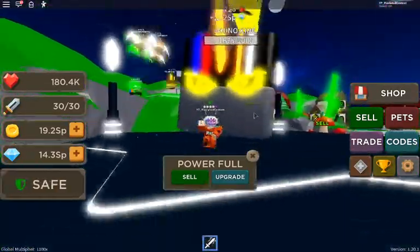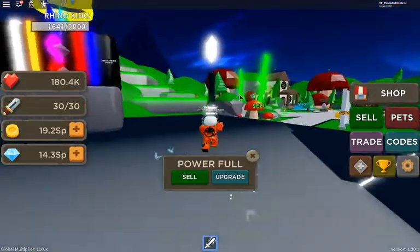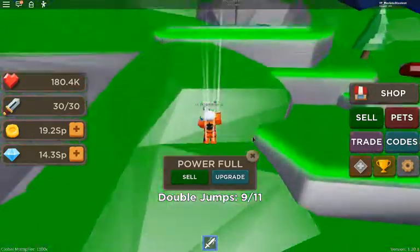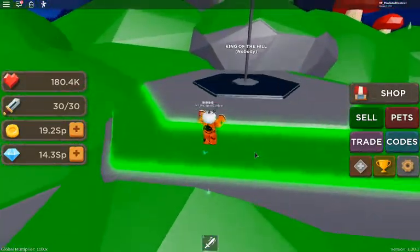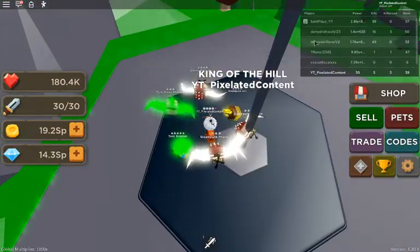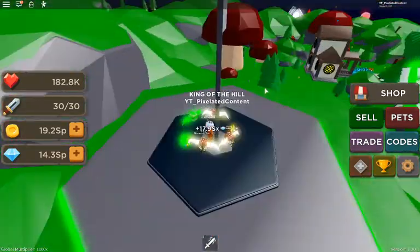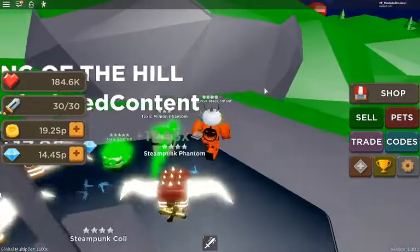So you just kill the boss first, you get something, then collect your things. If you still don't have enough for pets, go to king of the hill over here. Try to find a server with like one person in it, because there's two king of the hill spots so it won't get full for a while.